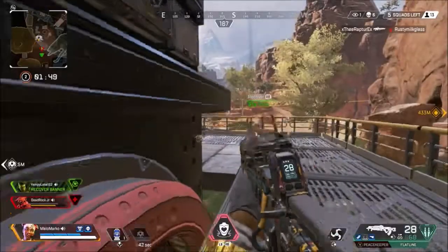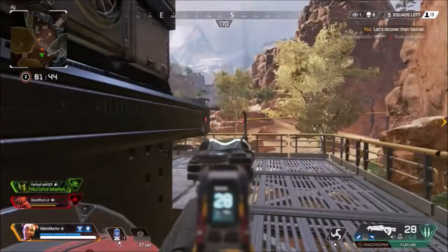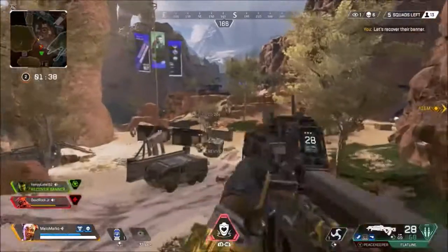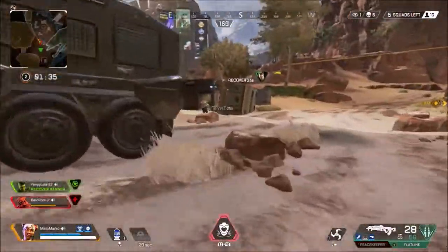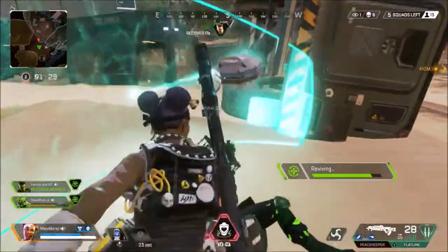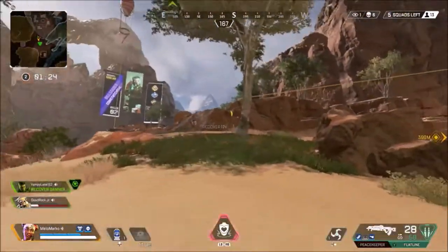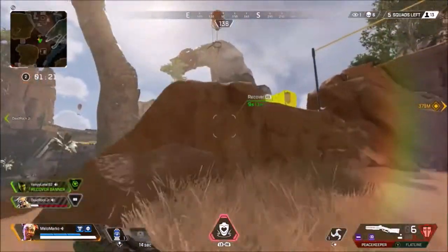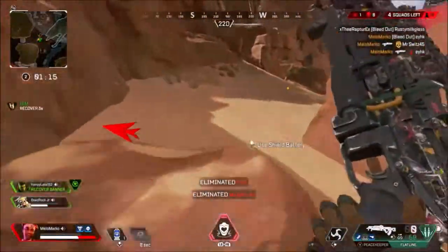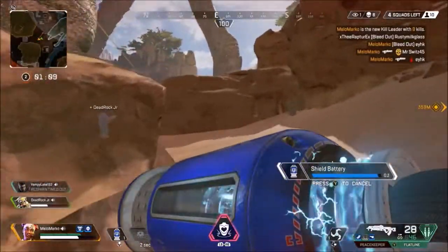I'm thinking okay Bloodhound, crawl your way over here so I can revive you, but if he tries to crawl he's probably going to get shot. So I decide to push and try to heal my teammate, letting him know to heal up and back up. At this point I've got to third-party — this is key — and I have to get his banner because there's only a few seconds left. I'm able to get those knocks and the rest is history.